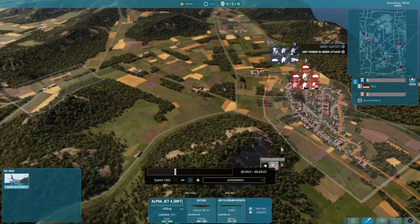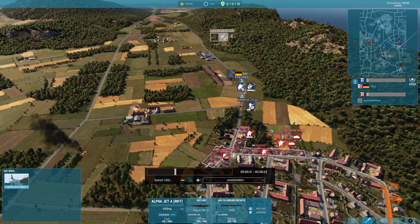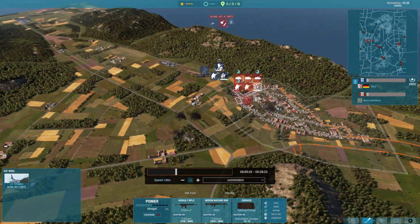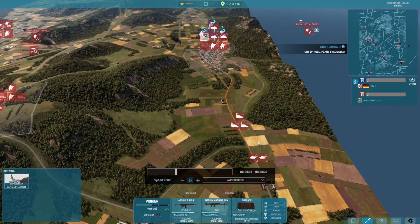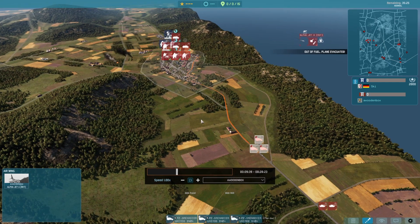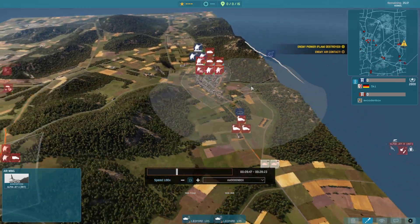I've got an Alpha Jet with rockets trying to target them, but they get into the woods so I lose targeting and have to pull around. The road's open, the center's open — I've got strong control on the two side zones but in the center it's really not looking good. On the right hand side I'm still holding well — these pioneers aren't getting in, they can't do anything against the Fuchs Milan. The FS Jagers are too far back and this pioneer takes a ton of shots from a flamethrower.